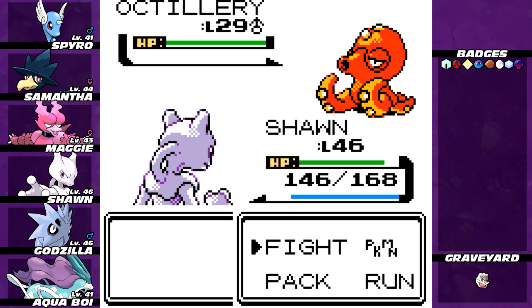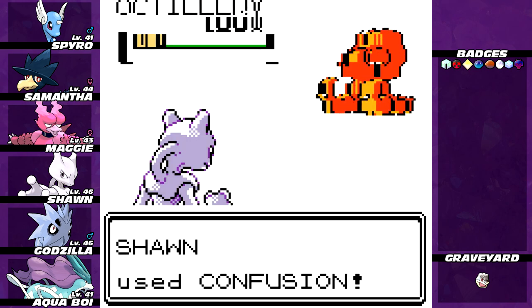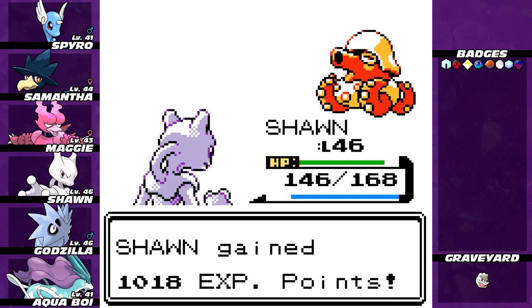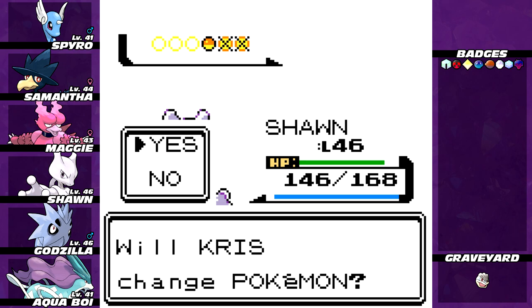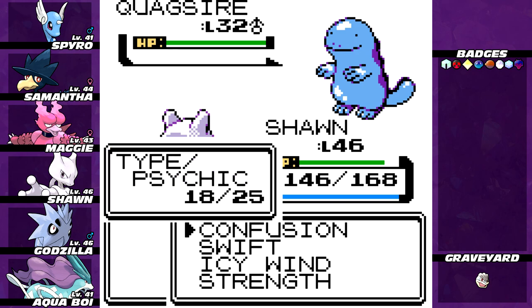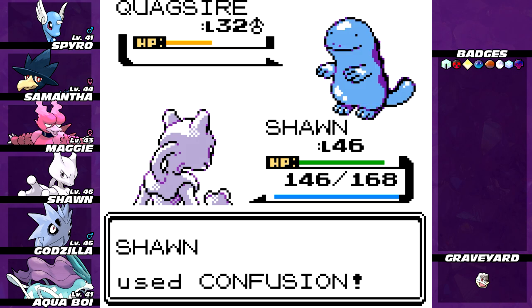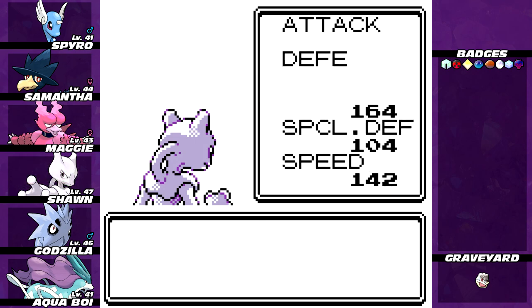It makes a lot more sense when you realize that Remoraid and Octillery were supposed to be military-themed before some censorship happened with their designs. I mean, look at the name: Octillery — Artillery. Octillery is supposed to look like a tank. I think Remoraid was the issue, because it looked like a gun — a gunfish. It's probably the weirdest evolution because it's like a total change of animal.